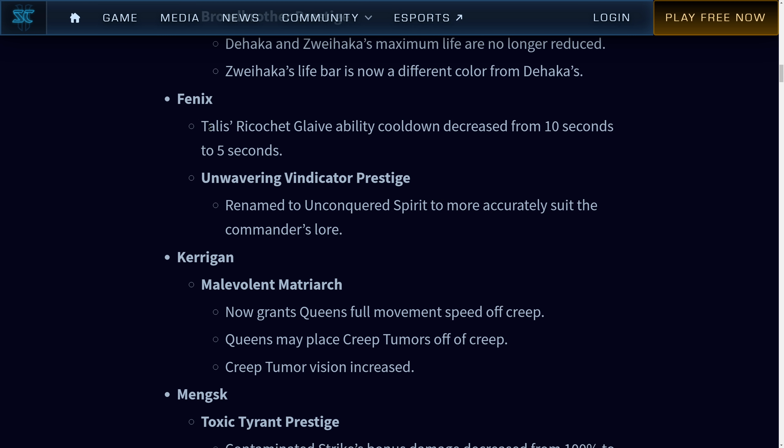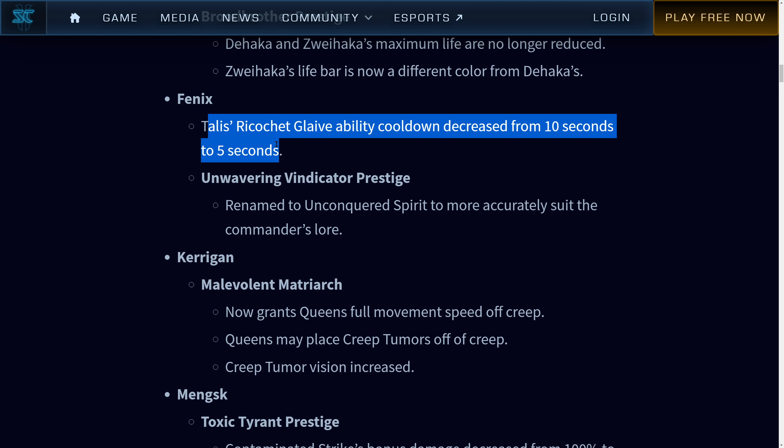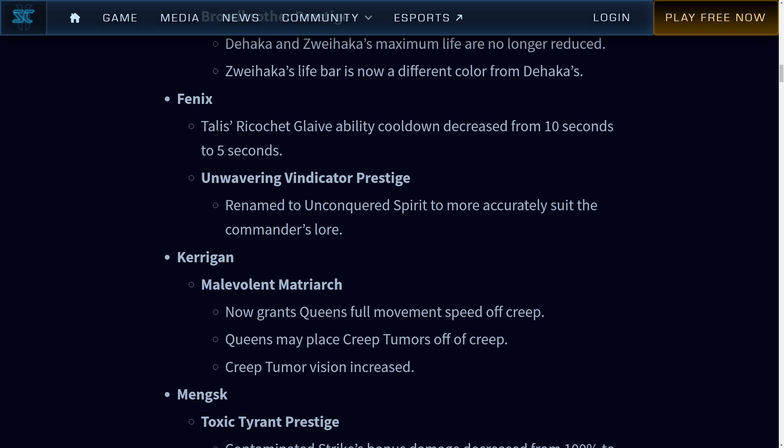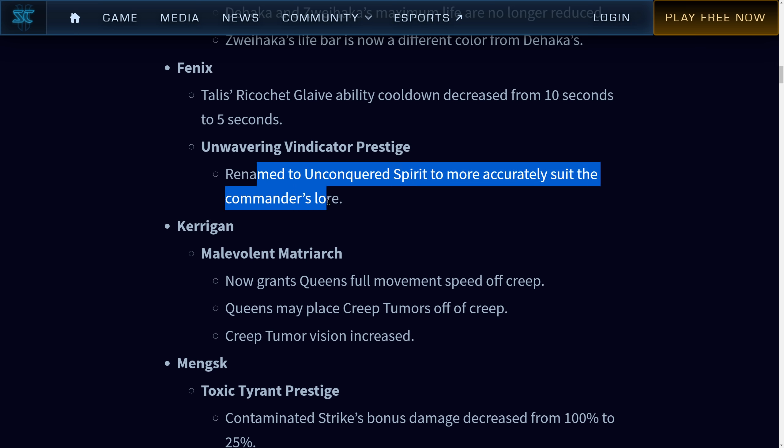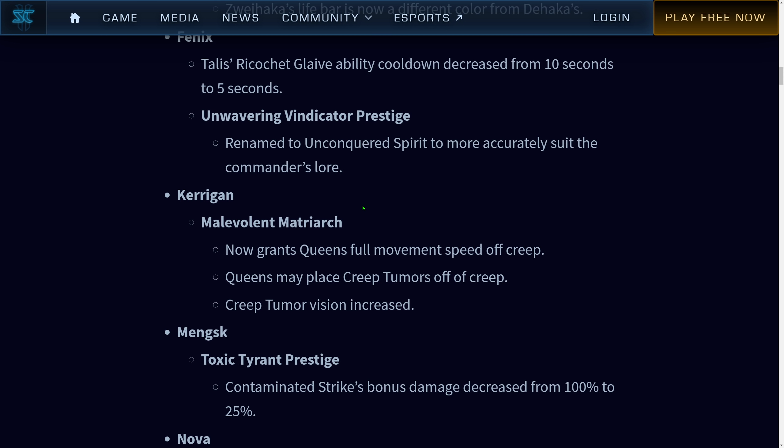Phoenix — Talis's Ricochet Glaive ability cooldown decreased from 10 seconds to 5 seconds. Cool, buffs are always nice. Unwavering Vindicator Prestige renamed to Unconquered Spirit to more accurately suit the commander's lore. Okay, yeah, okay.